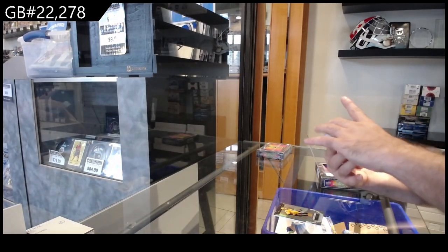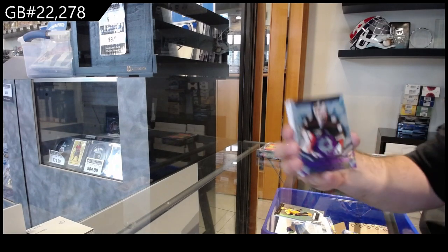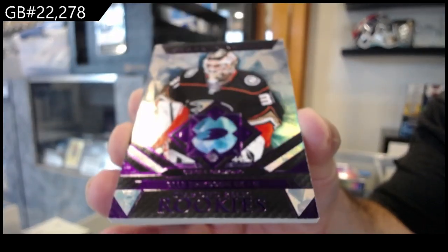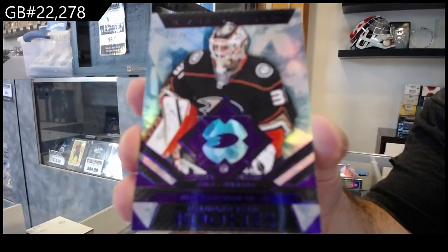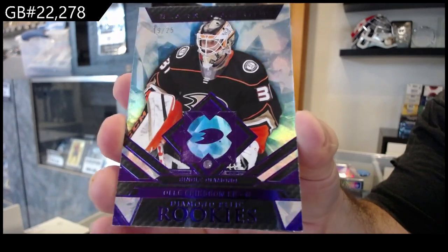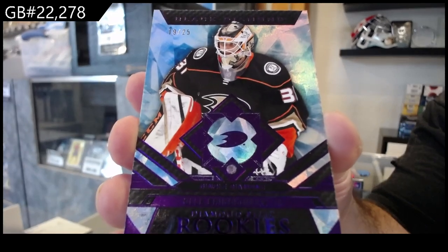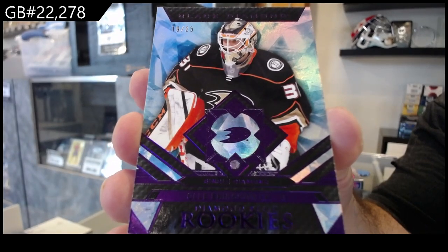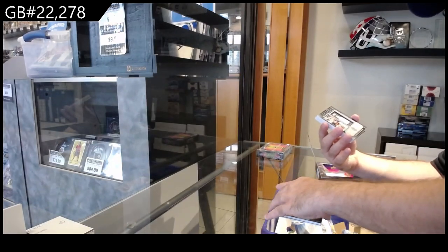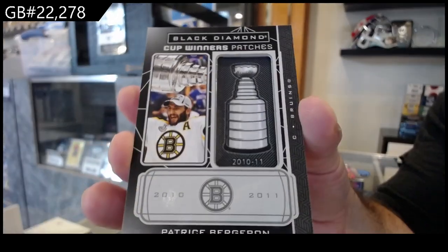We got a Diamond, number twenty-five for the Anaheim Ducks — Eriksson Eck. Number two twenty-five, purple Diamond.